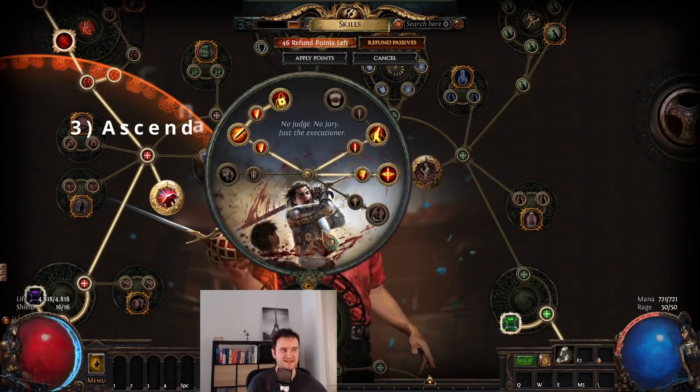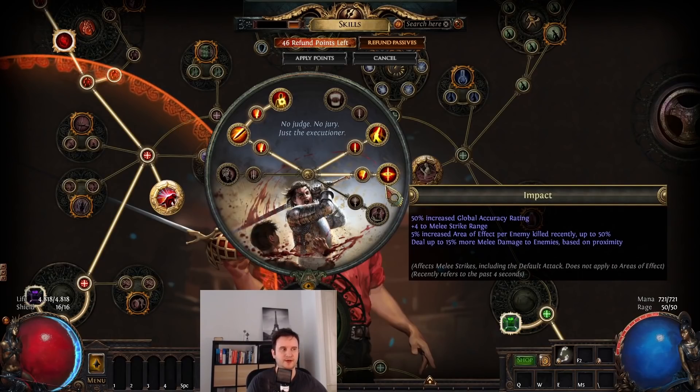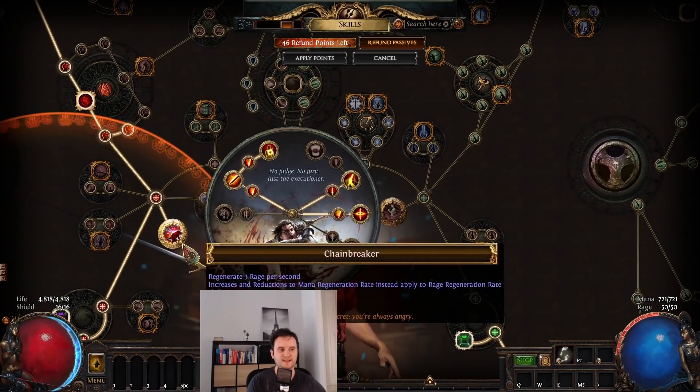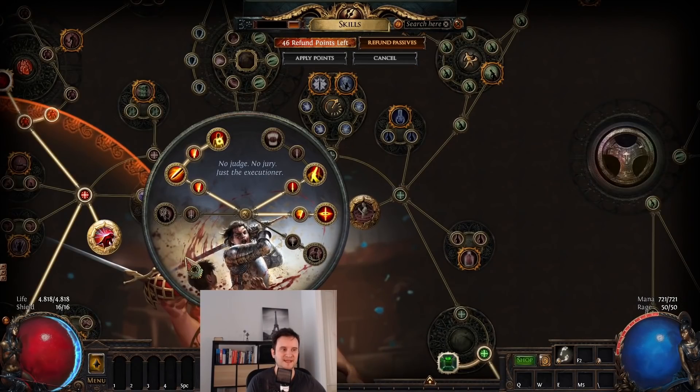Let's talk about the Ascendancy. We chose to go Slayer, and that's for a pretty simple reason: area of effect. In my opinion, for a Cyclone build to feel good you need three things — a lot of movement speed, a lot of AoE, and good damage. Good damage and movement speed is already pretty easy through the Berserk interaction, but you're still missing AoE. This build is really tight on passive points; you can't really go out of your way to run something fancy like a Carcass Jack.